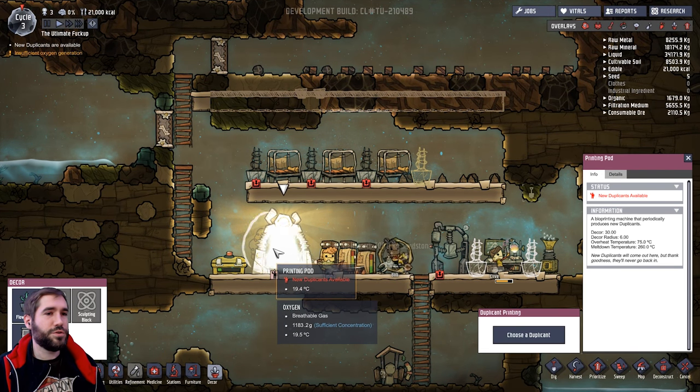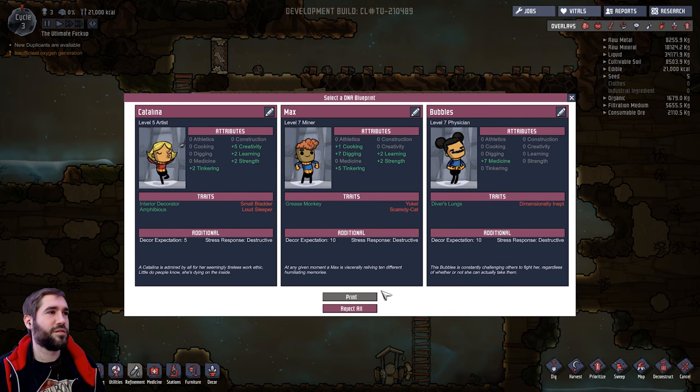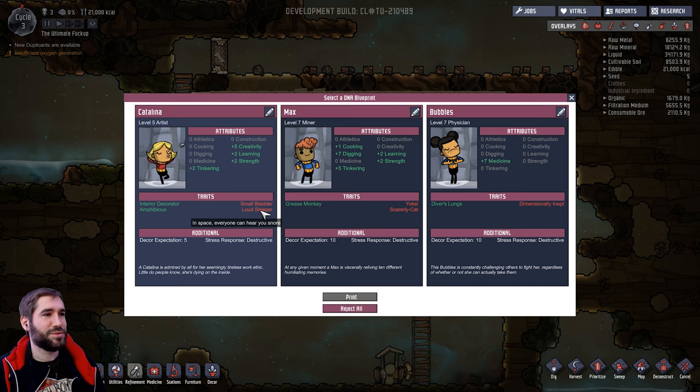A new duplicate has arrived! Let's see who we have. Catalina? I think I've met that person before. Small bladder - oh god. Loud sleeper. In space, everyone can hear you sleep.